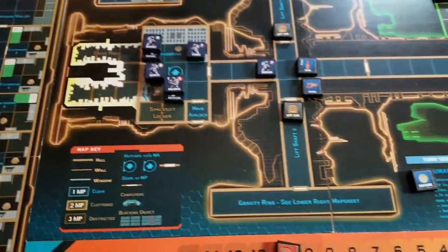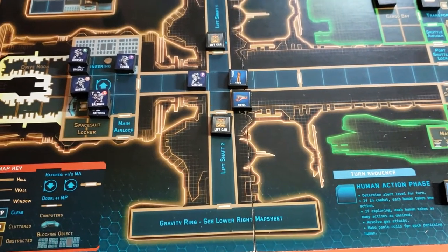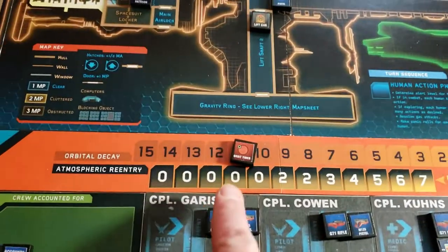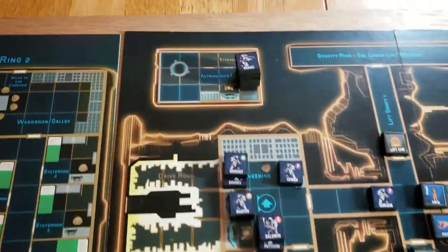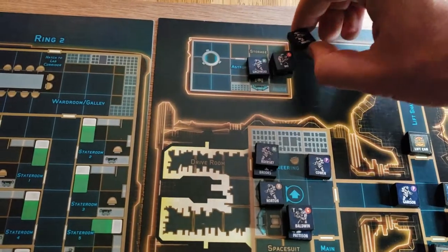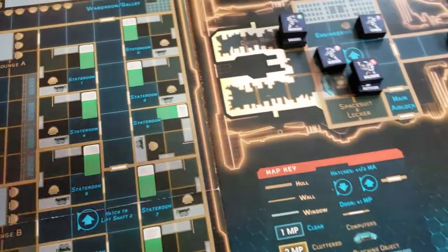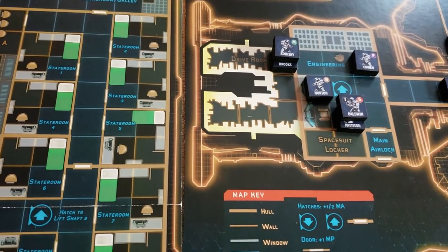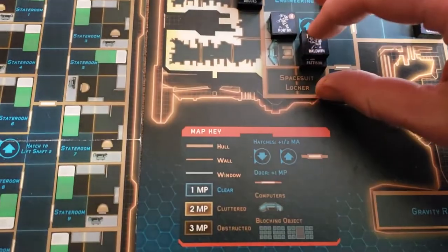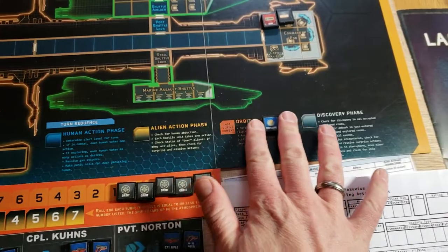We are now going to enter the alien action phase. The only thing to do here is check for abduction, and there is none because there are at least two active humans in every space. Orbit phase: 11 to 10. Kraus and Luzinski will deploy up here. Koinsky and Brooks will deploy into the drive room. And then Baldwin and Pattison deploy to the spacesuit locker. That is the deployment part of the orbit phase.